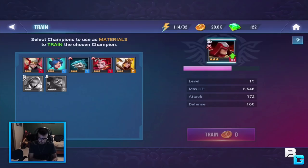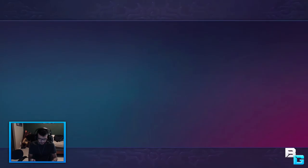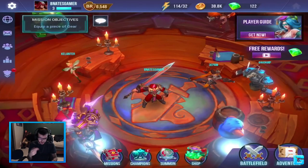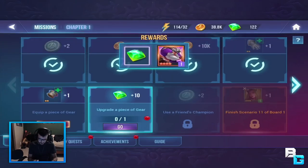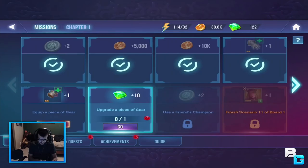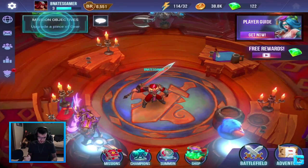I've also finished a mission. Let me claim that release - there we go. We get another mission complete - it's like equip a piece of gear. Alright, I'll clip it on this person. Mission complete - done. It's more of a tutorial type thing. I'll craft a piece of gear some other time, but enough about that - let's go ahead and hop into an arena.